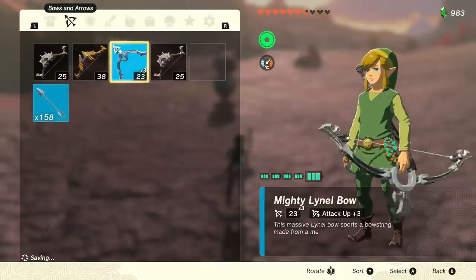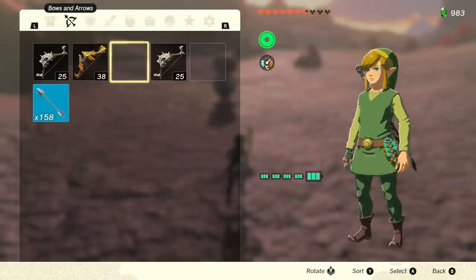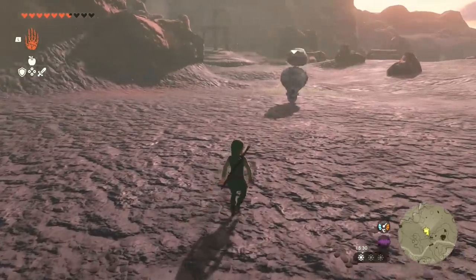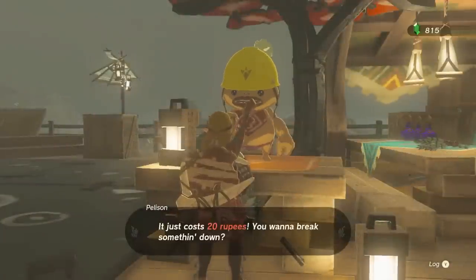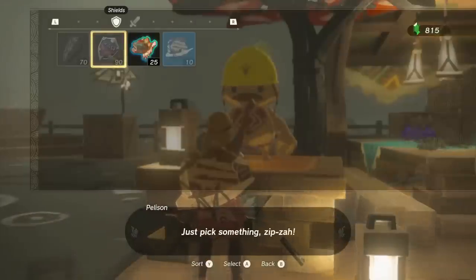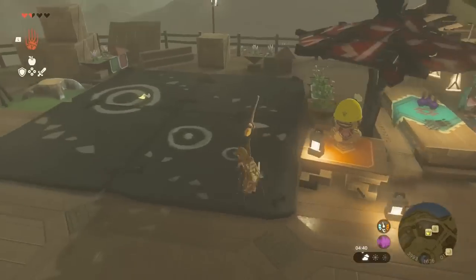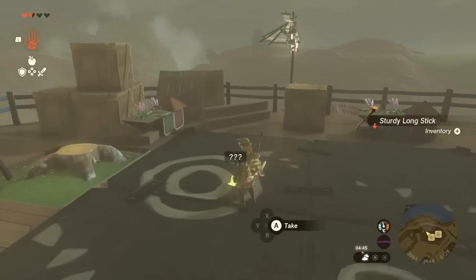The Octorock is what gives us the Attack Up bonus and restores the durability of our weapon. Compared to the trick where you're keeping a weapon alive by keeping the fused part alive — using the Tarry Town trick, the NPC that takes attachments off but keeps the durability full — this is quite comparable, and you can combine the two to have incredible weapons forever.